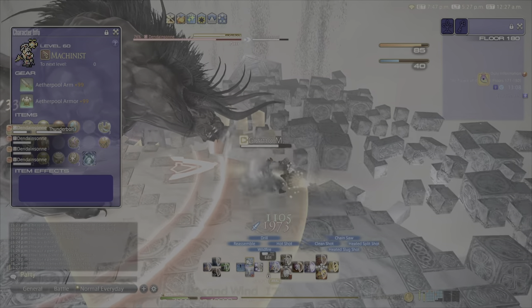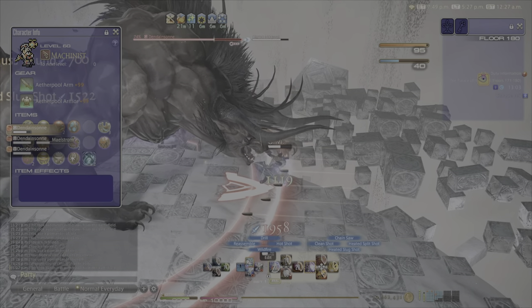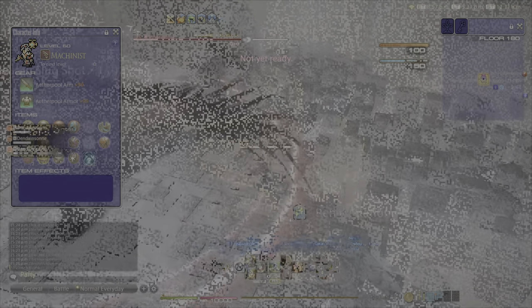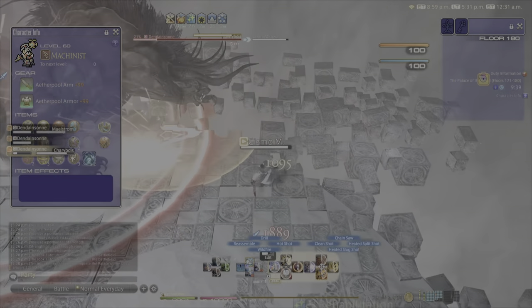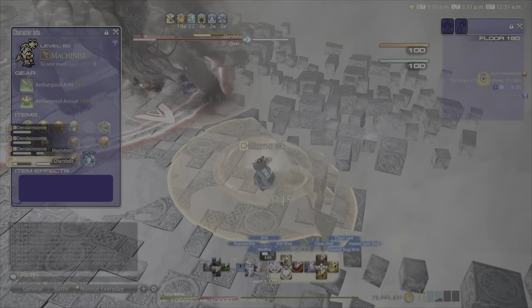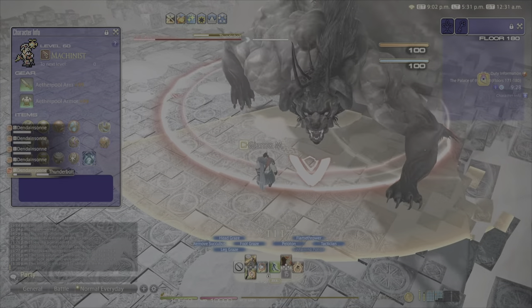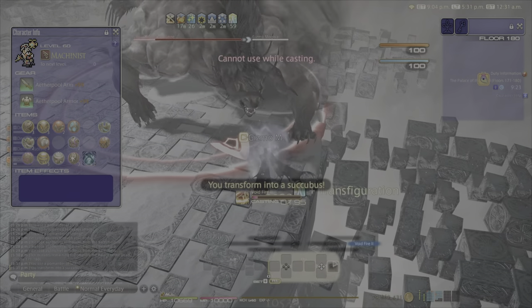We're going to speed things up to about the last 20–25 percent, where the next part becomes very vital. I've got him down to about 21 percent, so I'm going to get the last couple hits in and then stop attacking — stop everything. What I want to do is get ready to transform into the succubus and get five stacks on him.